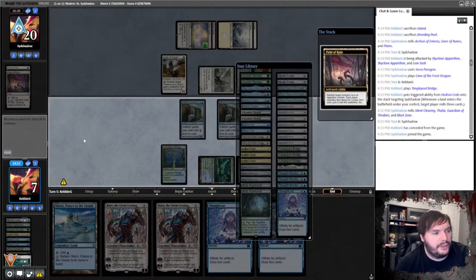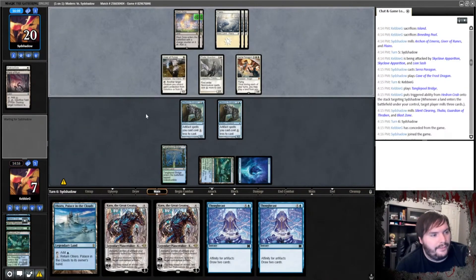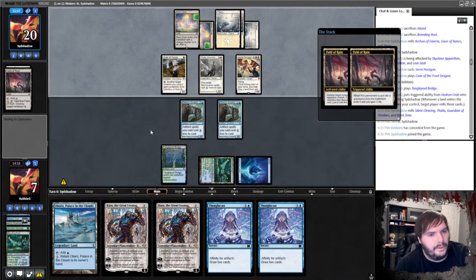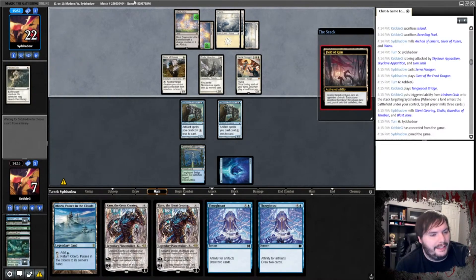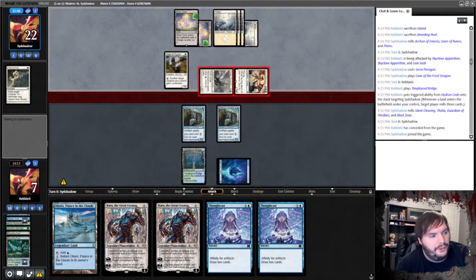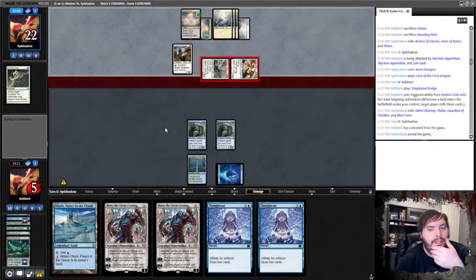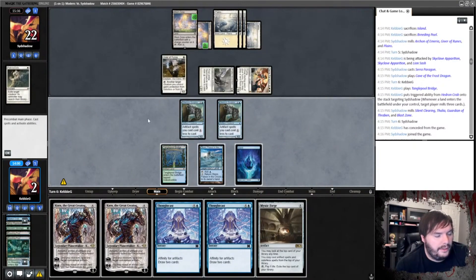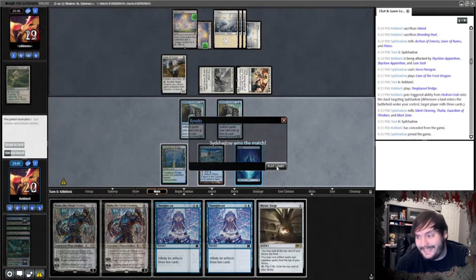Field of Ruin — strip mines us, seems good. Goes to combat, attacks for five. We play Boroboro this turn — then what? Field of Ruin, strip mines us again. Attacks — we're at two. We gotta find something good here. Mystic Forge — this probably costs three. That costs three, that would take up our entire turn. This is uncastable. Jengatha is not really a possibility either. I just don't think we're gonna get this one. 0-1-1 with the deck — let's get into the next.